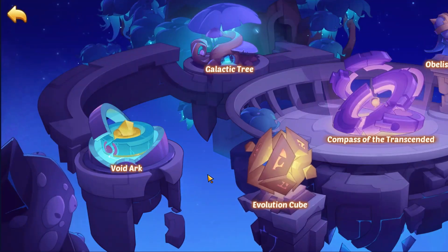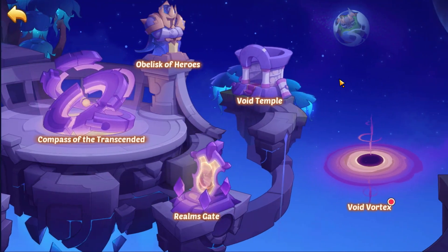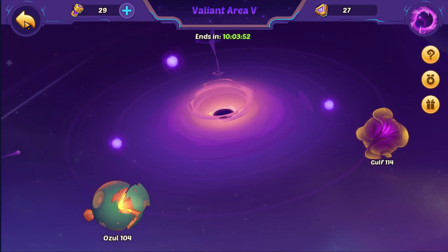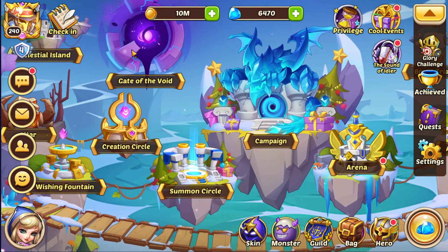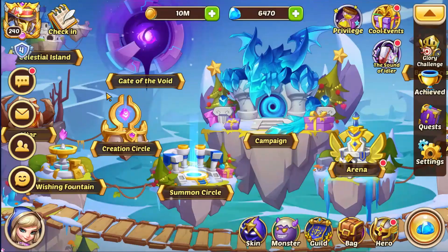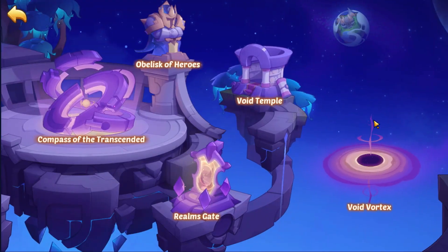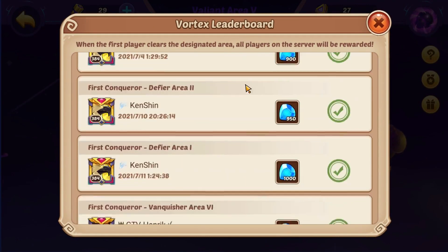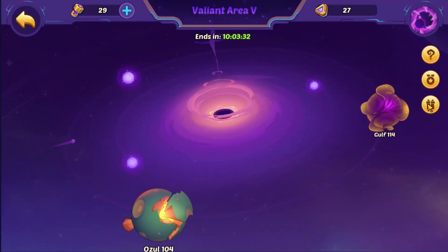The Void Vortex is another PvE mode that gives tons of resources. One important thing I forgot to mention: to unlock the Gate of the Void you must have an E5 hero. When you get your first E5 hero and unlock it, go straight to the gift box and claim all the gold — tons of gold, tons of progress. Don't forget to do this.